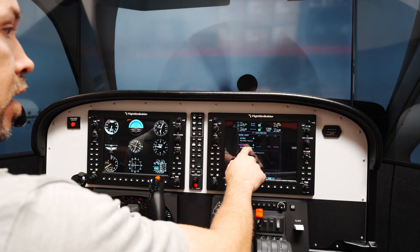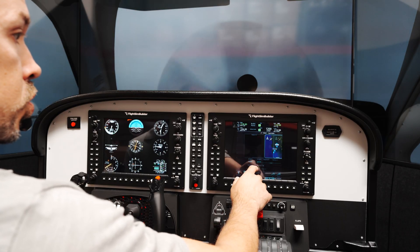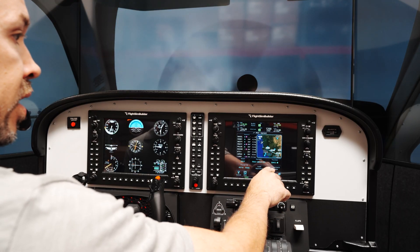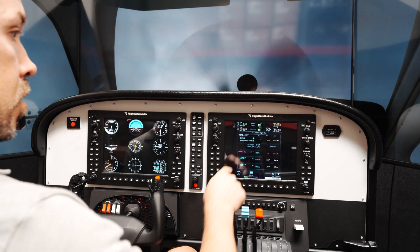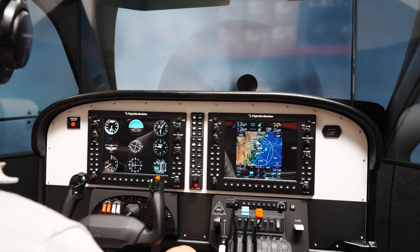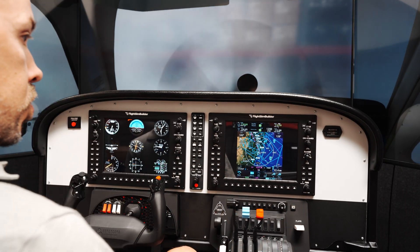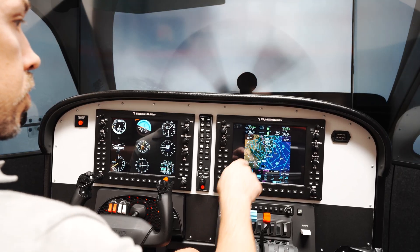I'm going to go back to the flight plan, click on Montgomery, and select the procedure approach. Let's do RNP, and for the transition we're going to do BAKEL. We can load and activate — it's going to put the next waypoint as BAKEL. So now we're going to BAKEL. You can see we are off course, so we're going to go to NAV mode, and this will basically turn us to BAKEL.